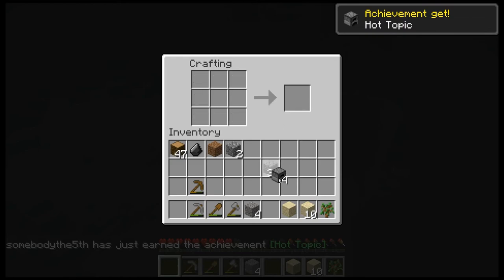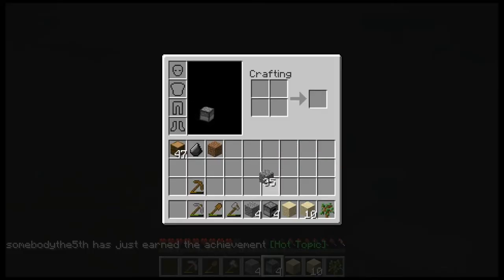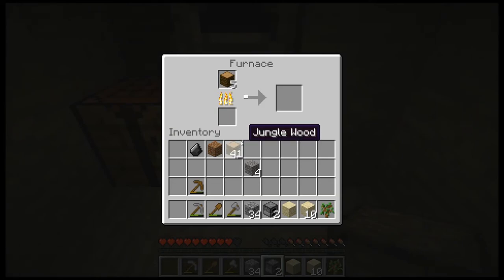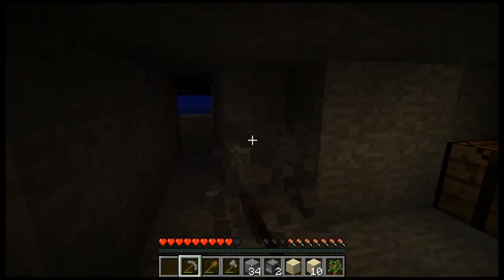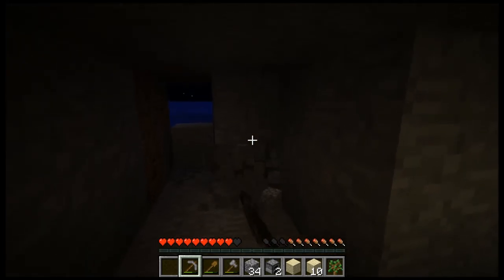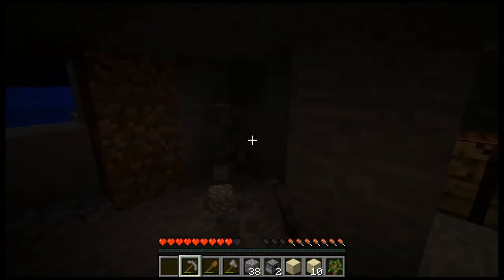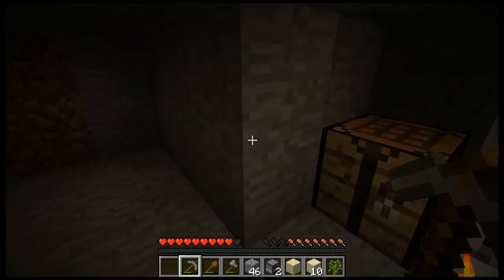There. I'm going to smelt up some wood. I got light now. This will give me some charcoal that I can then use to make torches. And then I'll go get some coal here on my next goal. Oh, they changed the sprite — that's cool.